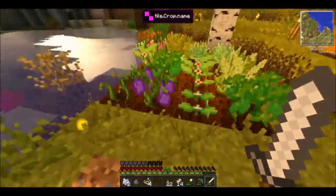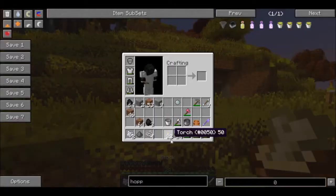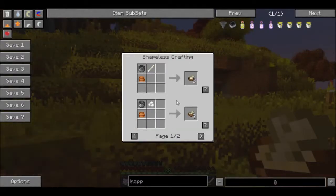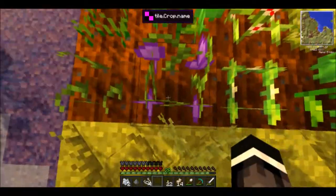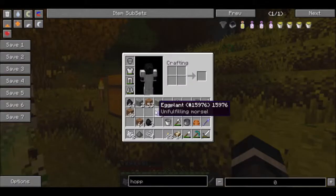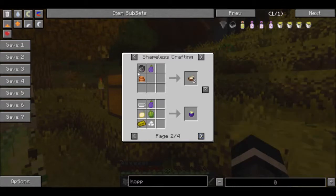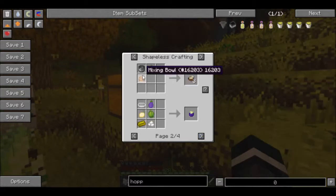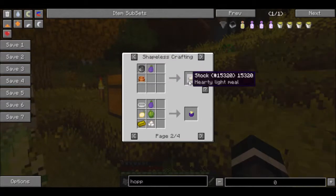Let's go ahead and start off. Of course, we have our farm here, growing a whole bunch of things. If you see my inventory, what I've been eating is stock. Stock is basically made with — let me show you an example. If we take these eggplants, if we take a pot and a mixing bowl and an eggplant, we get a stock. Stock is a better meal than just regular eggplant, because regular eggplant only gives you, I think, half of a hunger back.